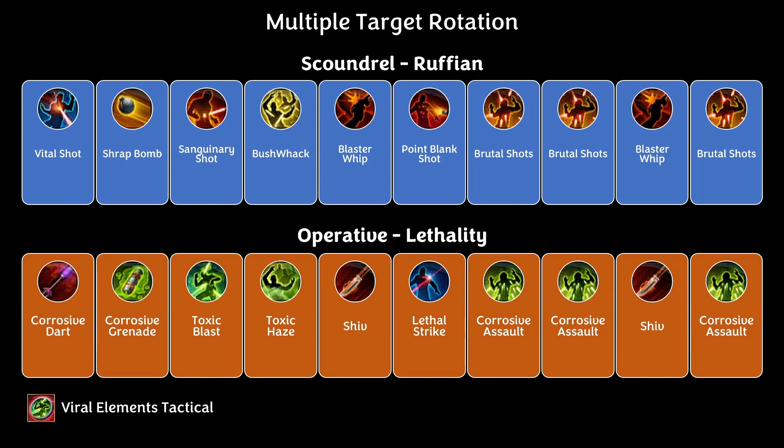On the Operative Lethality side for AoE, the rotation is: Corrosive Dart, Corrosive Grenade, Toxic Blast, Toxic Haze, Shiv, Lethal Strike, Corrosive Assault two times, Shiv, Corrosive Assault, and then back to the start.